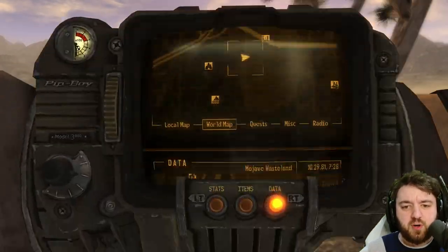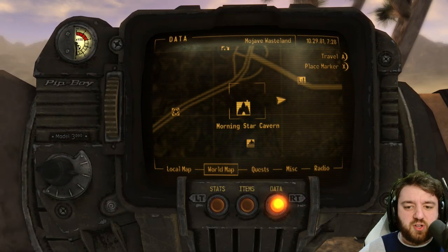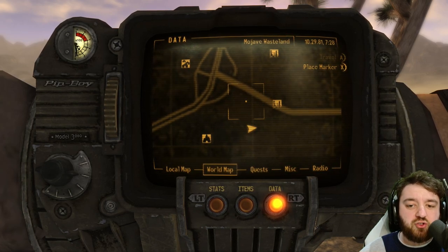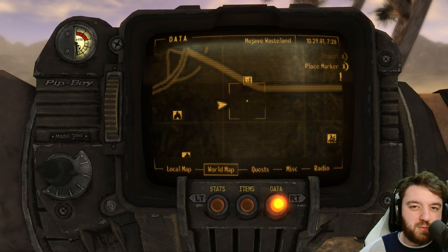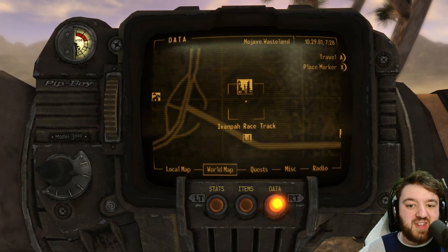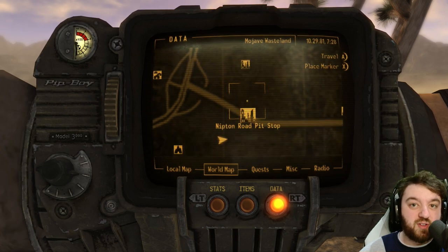What is this place good for? Well, it is the midpoint of Morningstar Cavern and the Nipton Road pit stop. If you want to avoid the jackals, you can go this way, although it's not really recommended because giant rad scorpions pack a bit more of a punch than the ants over at the racetrack or even the jackals.